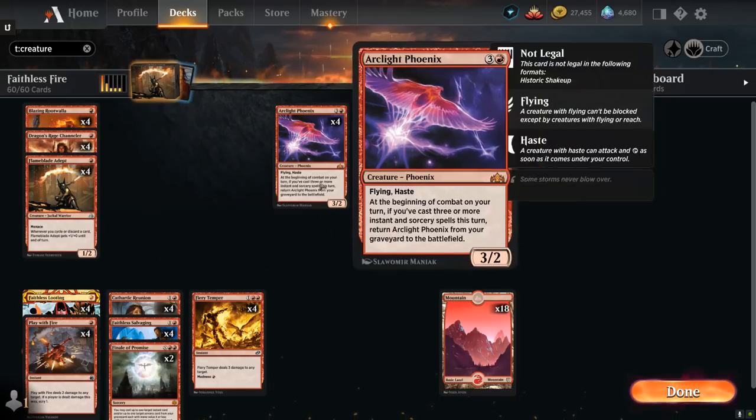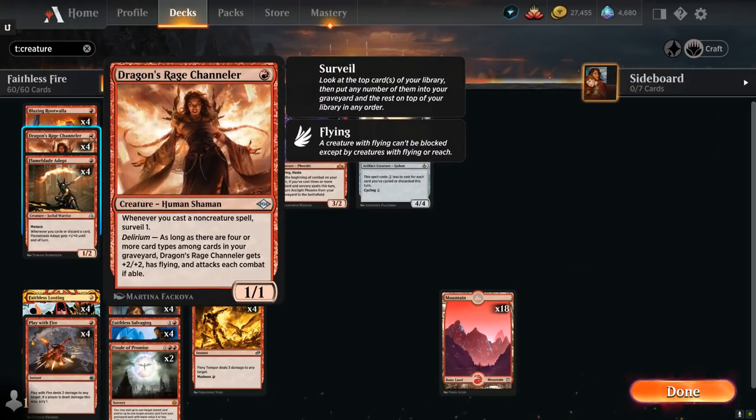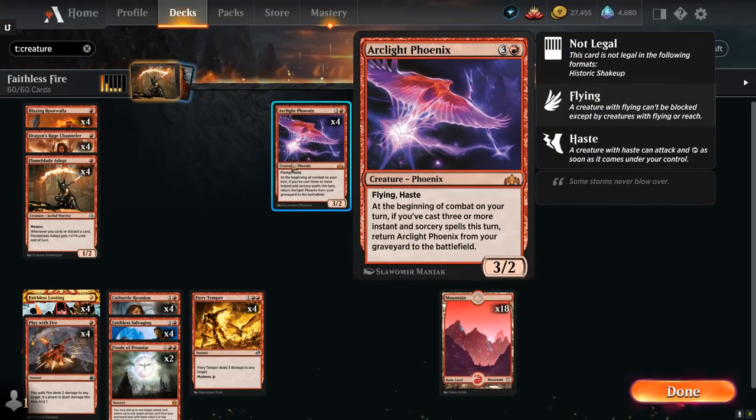At 4 mana we have Arclight Phoenix, a 3/2 with flying and haste saying at the beginning of combat on your turn if you've cast 3 or more instant and sorcery spells this turn, we can return Arclight Phoenix from our graveyard to the battlefield for free. Between the many discard effects and the surveil on Channeler, we can often put our Arclight Phoenix in the graveyard and get it back around turn 3 or 4.